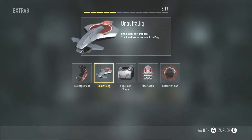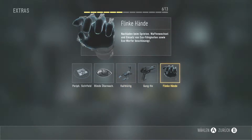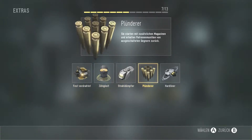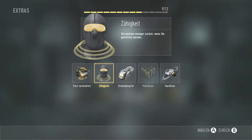For the first perk, we take Low Profile. With Low Profile, we can move around the map easily without getting caught by a UAV. For the second perk, we take Fast-Handed. With Fast-Handed, we can always reload even when we are sprinting.